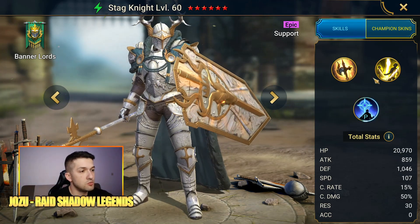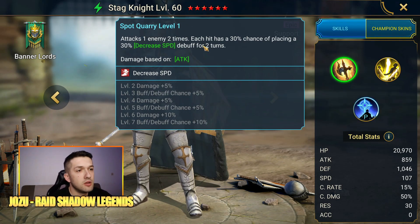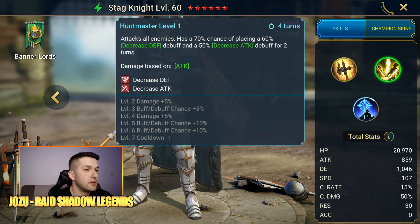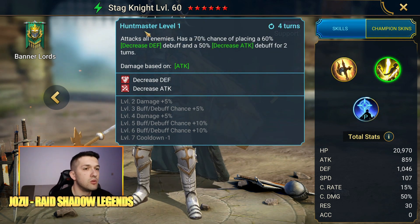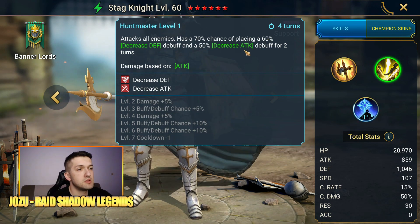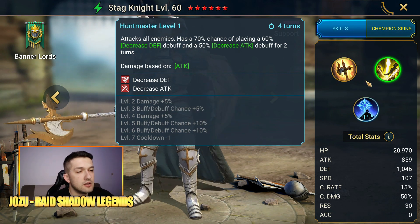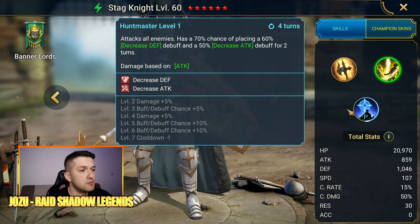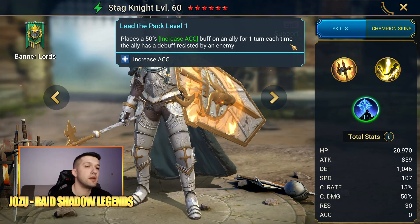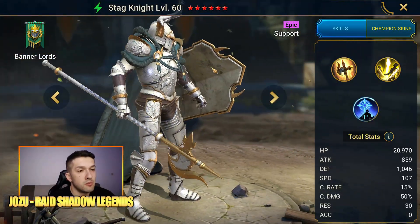Stag Knight's A1, Spot Query, attacks one enemy two times; each hit has a 30–50% chance of placing a 30% decrease speed debuff for two turns. His A2, Hunt Master, attacks all enemies with a 95% chance of placing a 60% decrease defense debuff and a 50% decrease attack debuff for two turns on a 3-turn cooldown. His passive places a 50% increase accuracy buff on an ally for one turn each time an ally has a debuff resisted. A pretty good support champion, usable in campaign and arena.